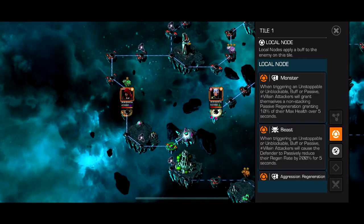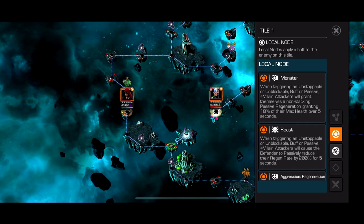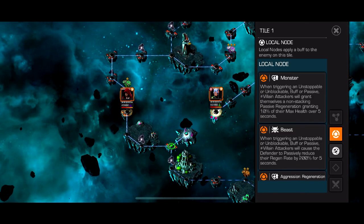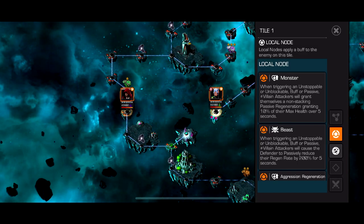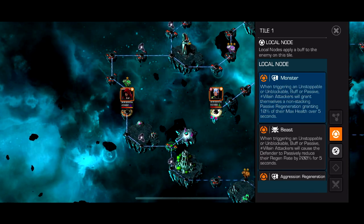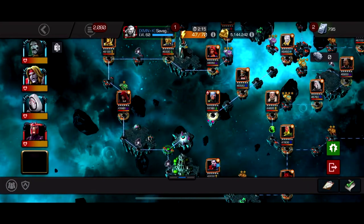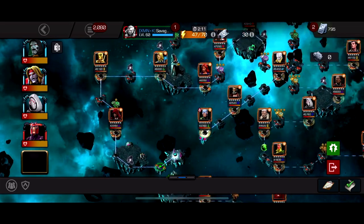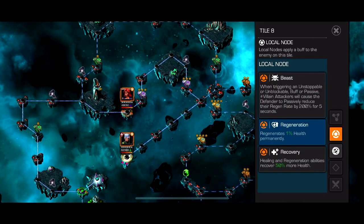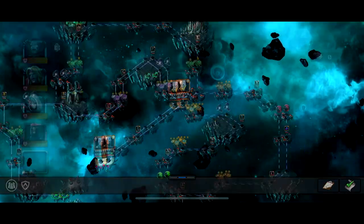You're going to use the Hood basically. The nodes are Monster and Beast with Aggression and Regeneration. The way it works: when you trigger an Unstoppable buff, passive, or Unblockable, if you're using a villain — which you should be — the defender passively reduces their regen rate by 200% for 5 seconds, so it reverses their healing. Also when triggering an Unstoppable or Unblockable buff you gain a 10% regen over 5 seconds — it doesn't stack. For this path just use Magneto, keep spamming heavies, you keep regenerating and reversing their regen. It's so easy. Then you get to a point where they regenerate 1% permanently, so you just keep spamming heavies with Magneto and they start killing themselves.